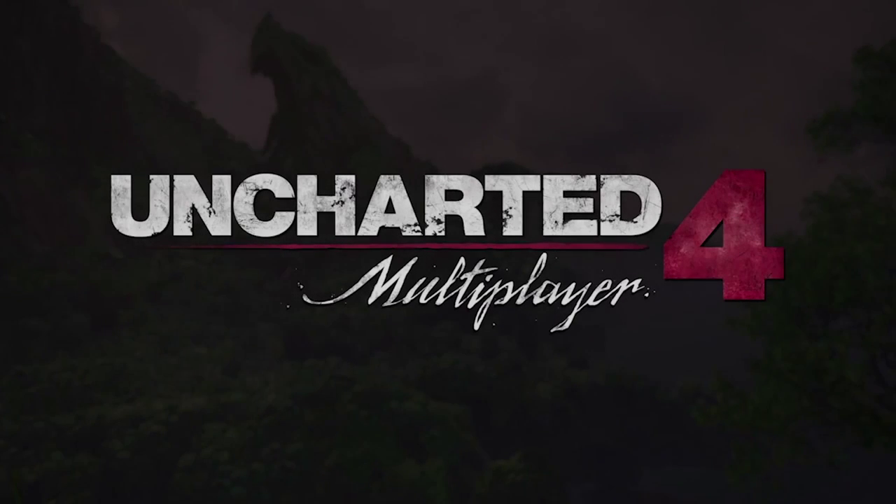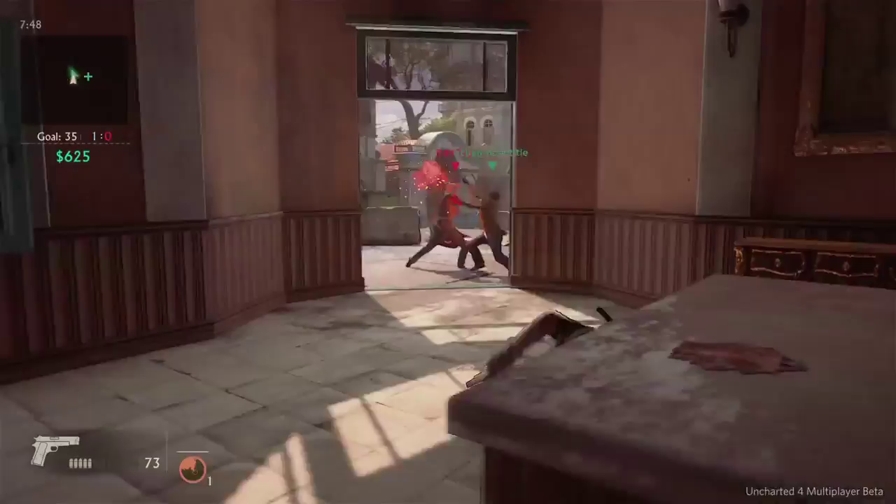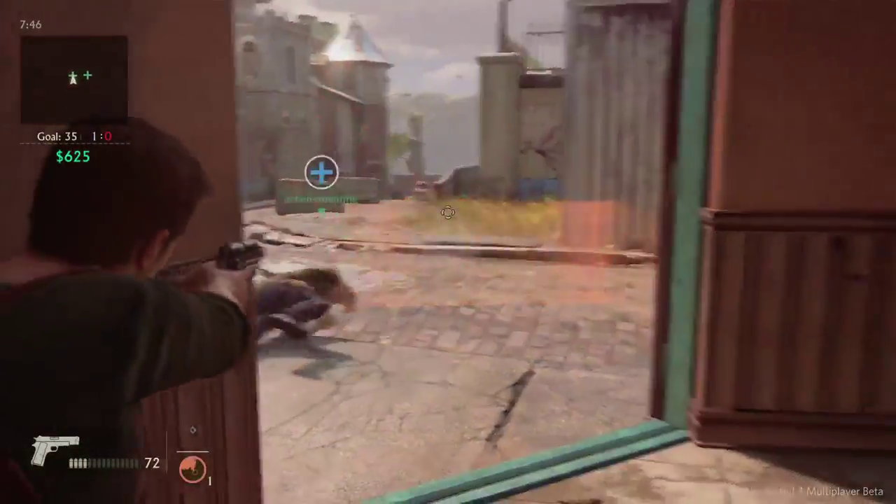Hi, I'm Robert Cogburn, lead game designer at Naughty Dog. The Uncharted 4 Multiplayer Beta is out now and runs until December 13th. Here are some tips on Mysticals and how to effectively use them in the Uncharted 4 Multiplayer Beta.